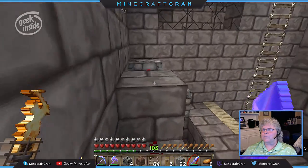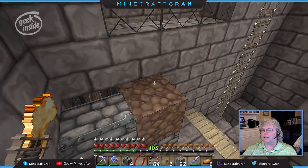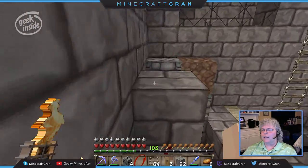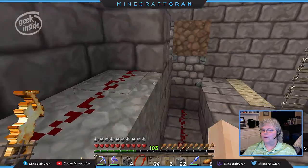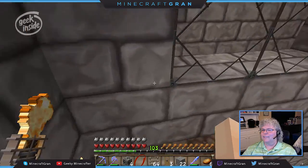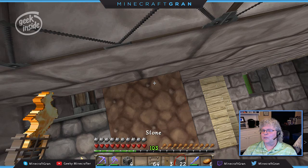Now let me get up here on this observation tower — I may need to jump right here. Oh goodness, I fell in the hole again! Okay, we all know I'm no good at parkour. There it is — let's see if I can go up one more.